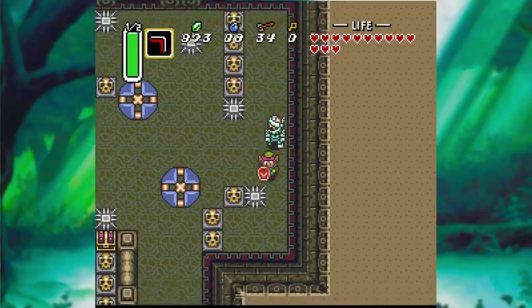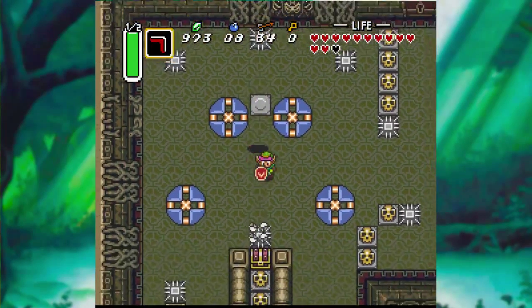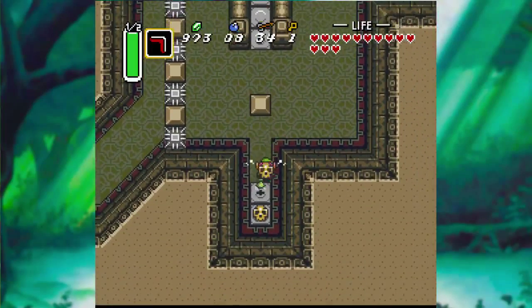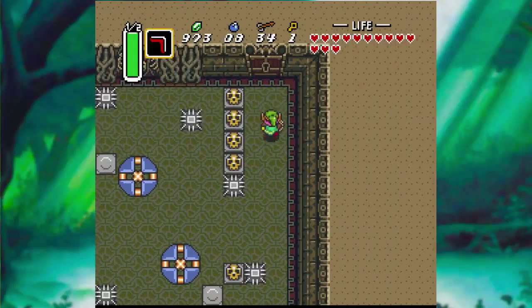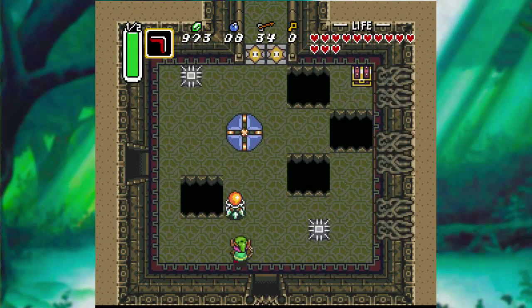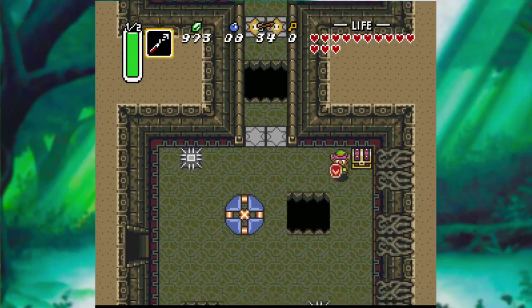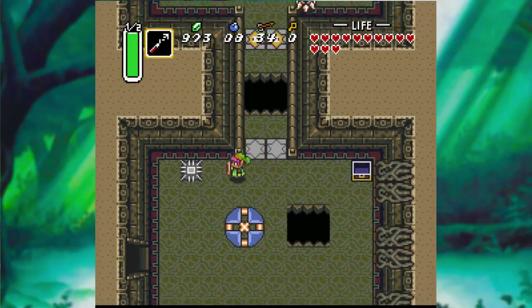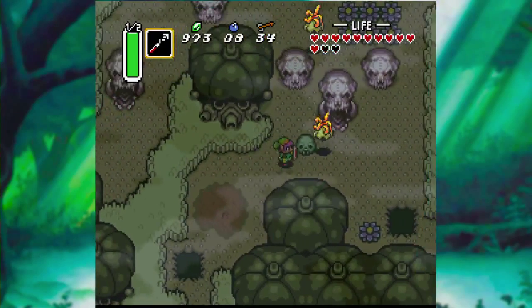You ever played Ocarina of Time or Majora's Mask? You would know. Go away, Wallmaster. And I took an alternate entrance because I remembered. Unlike in Ocarina of Time or Majora's Mask, if you kill the one on the floor, they don't leave. He died. Now we get the map — that was pretty safe and easy. Come here, buddy. Yeah, we can't do anything right here even though that's one of the entrances to this place. Let's go down this hole.